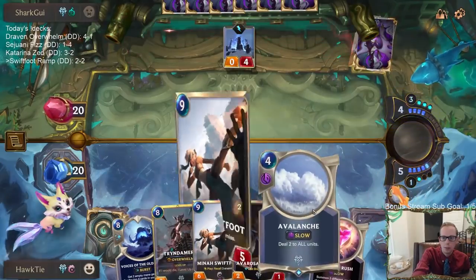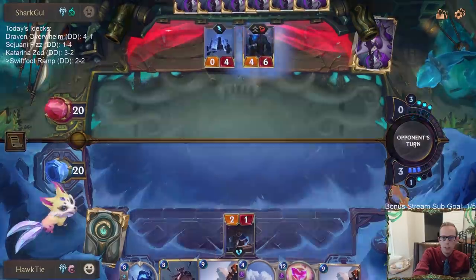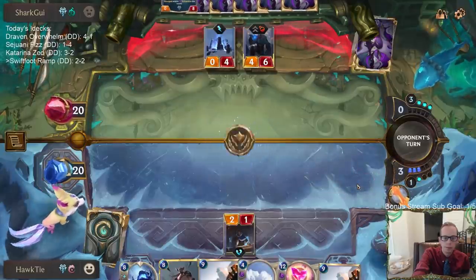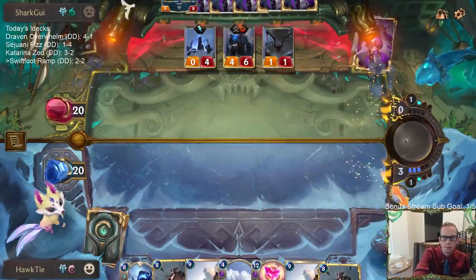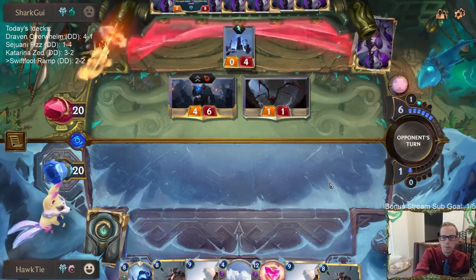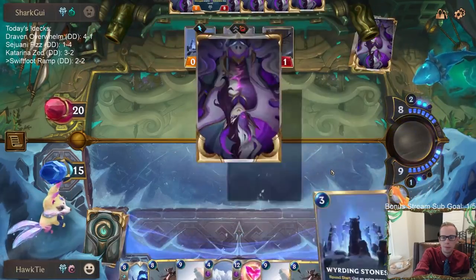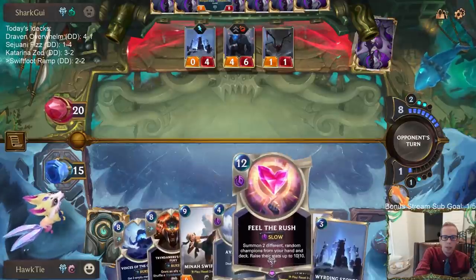Don't get to really do anything this turn. Playing the Avarosan Sentry - be losing that mana anyway. Next turn we get to Voices and then we'll have nine mana so we can go Mina. I don't even know if Mina's worth it - maybe I just cast Tryndamere. Let's just cast Tryndamere because if I play Mina I don't have Feel the Rush next turn, but playing Tryndamere means we do get Feel the Rush next turn.